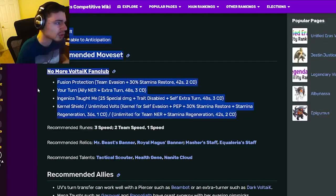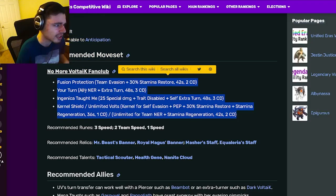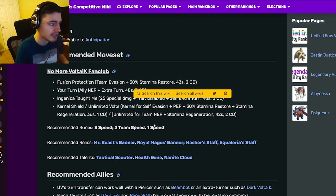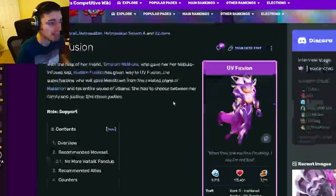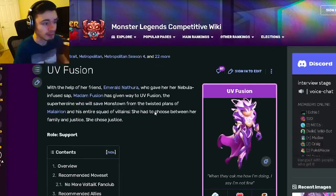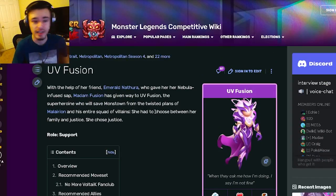Even just rank one is very good. UV Fusion's moves are amazing — she's got NER, Positive Effect Protected, and even an AoE NER, which is very good. She's a great monster to have. Let me know in the comments what you think of UV Fusion, and I'll see you in the next one — don't forget to like, share, and subscribe!